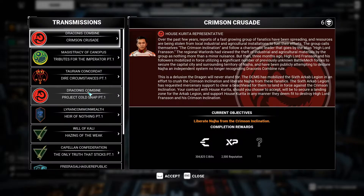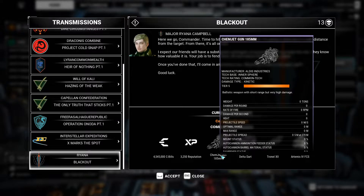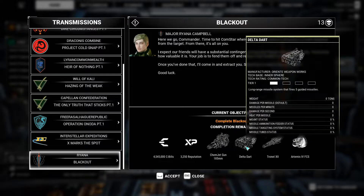We have a new mission — it's called Blackout. Here we go, Commander. Time to hit Comstar where it hurts. I'm going to drop you in a safe distance from the target. From there, it's all on you. Our friends — that should be in quotations — will have a substantial contingent of security forces to protect the site. They know how valuable it is. Your job is to fend them off and reduce the facility to rubble. Once you've done that, I'll come in and extract you. Should be a walk in the park, right? And we get 4.5 million C-bills. Reputation — that's less nice. An AC-20, I believe. And an LRM-5. And a Tier 1 LRM-5 — now you're just insulting me.